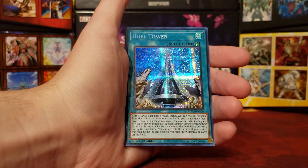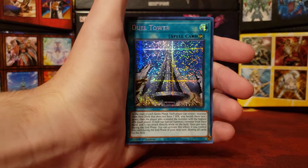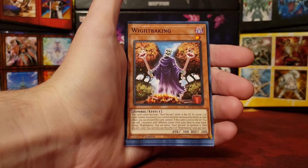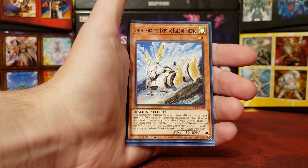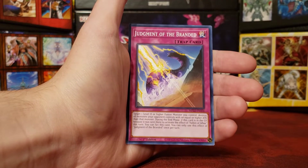And our Prismatic Rare is Dual Tower — that's from the Battle City arc, it's really cool looking. Very nice. Fabled Andraith. Another White Bacon — love to see it. Despian Proskenion. Gizmakinaba. Hopping Hair of Hakuto. B-Trooper Formation. And Judgment of the Branded.